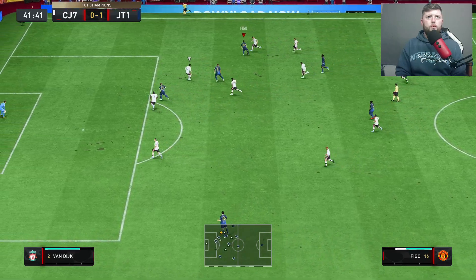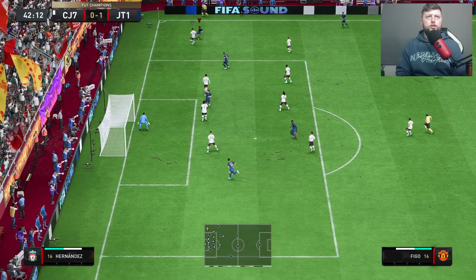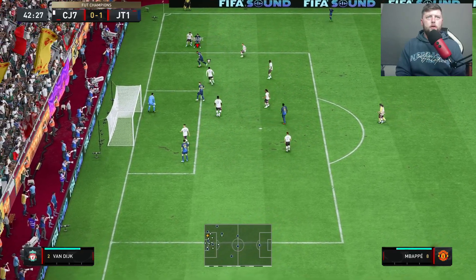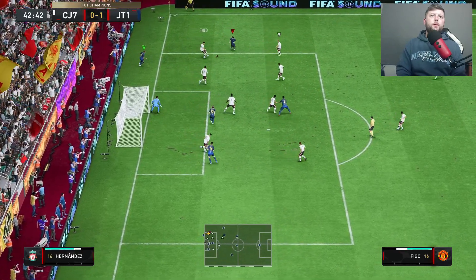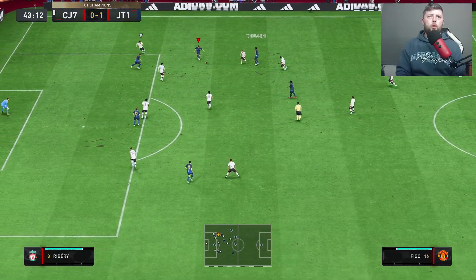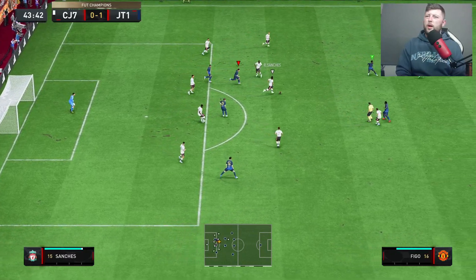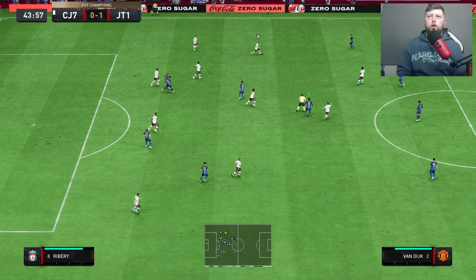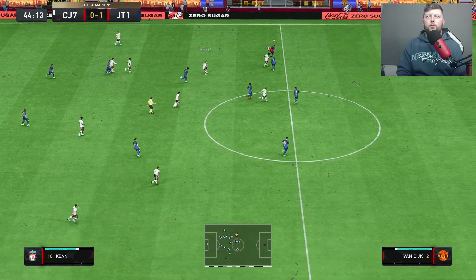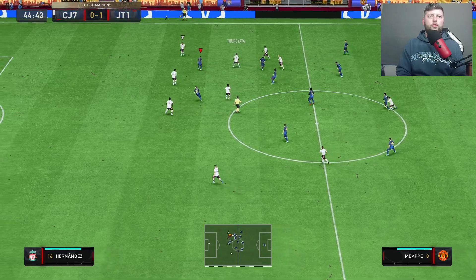A little bit of a spin — it kind of doesn't help him too much. We find the ball in here, it's a lovely little pass off. The only thing with the one-twos is it doesn't always mean they go inside or closer to goal — it just means they go forward. It'd be nice to potentially have a directional one-two; I think that would work really well.